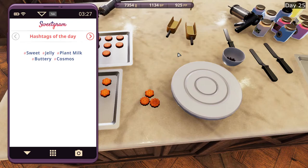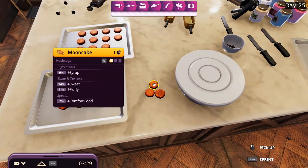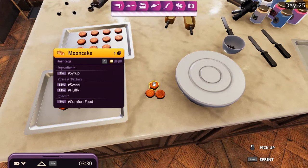Day 25. These are the hashtags: sweet, jelly, plant milk, buttery, and cosmos. Sweet is already there. I think we can get jelly and buttery if we put some fillings into it, although it already has fillings. Moon cakes, by default, will have fillings in there.